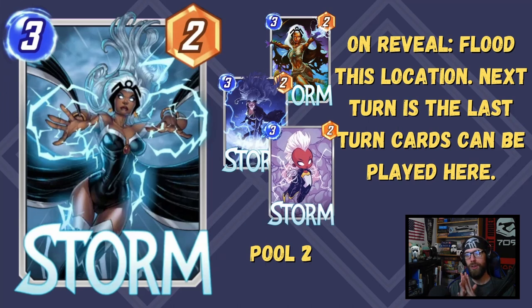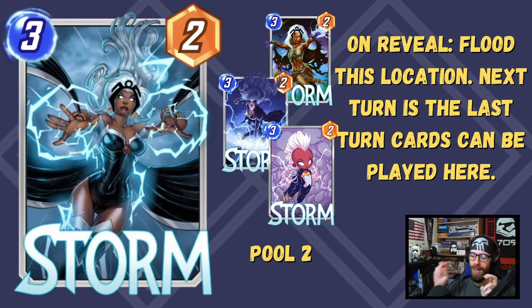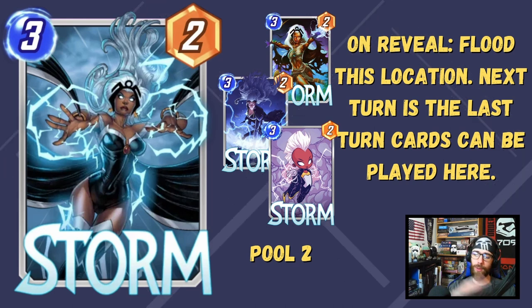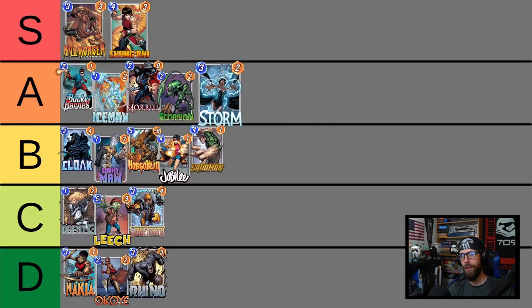Storm — a 3-2 stat line, on reveal flood this location. Next turn is the last turn cards can be played here. She flips whatever the location is to flooding, giving you one turn to follow up, and then no cards can be played there — though cards can still be added via movement or copy effects. If you build your deck around this, you're leveraging a lot of control against the opponent. She gets even better in Pool 3. Claw is probably your best bet to follow up. A dirty little trick: play one of the Guardians of the Galaxy afterward on turn 4, anticipating your opponent will try to match Storm — the Guardian scores bonus power, then Claw follows up to win the lane.